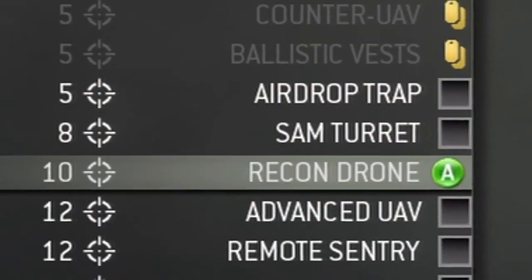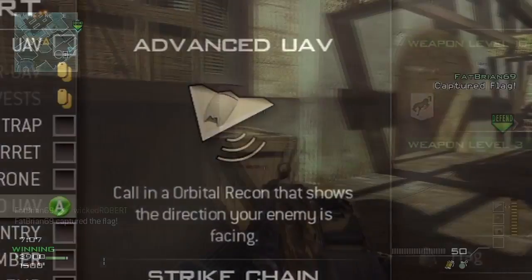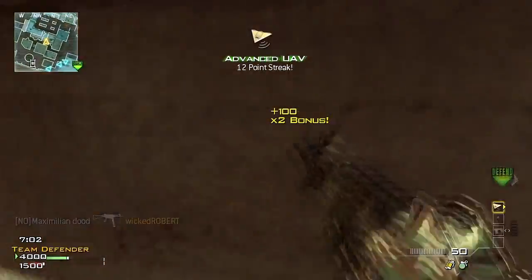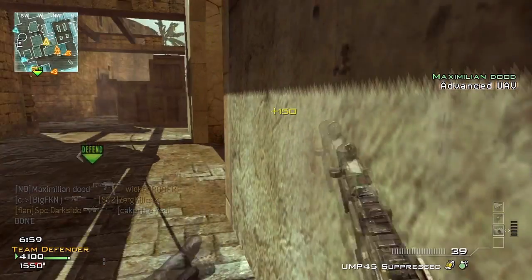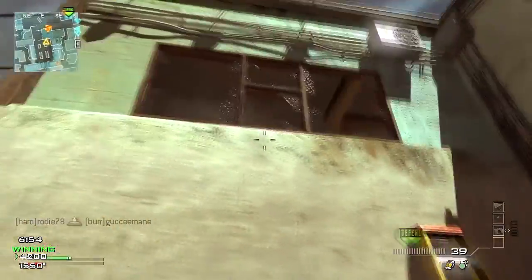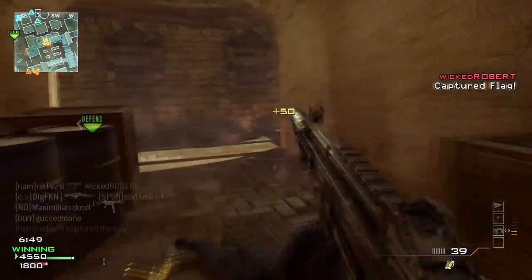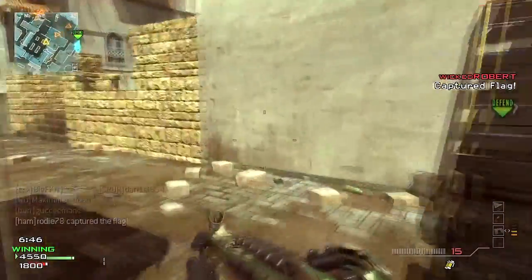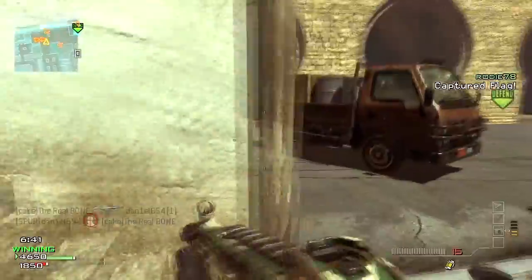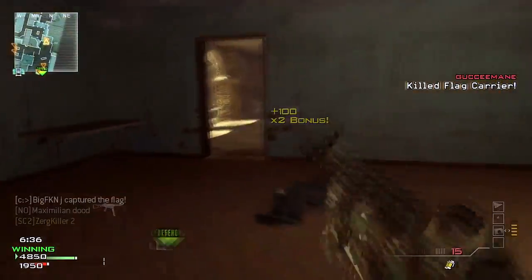Up next is one of the more effective and useful of the Support Strike packages, and at 12 kills it's the Advanced UAV. While it shares similarities with its Blackbird counterpart in Black Ops, the Advanced UAV performs much differently. Instead of constantly seeing every target on the mini-map, you'll be forced to wait a cycle period similar to the regular UAV, but the direction of your opponents will now be showing. The Advanced UAV can also be shot out of the sky, and select perks like Assassin negate its effect, but it still can be very effective while it's in use.